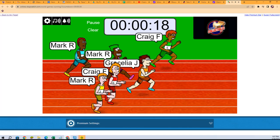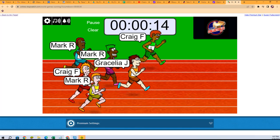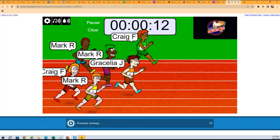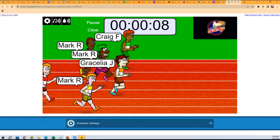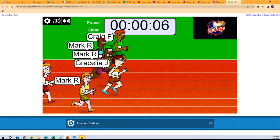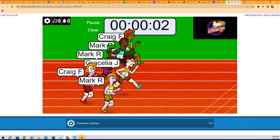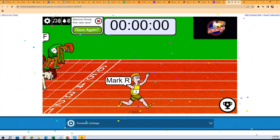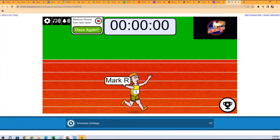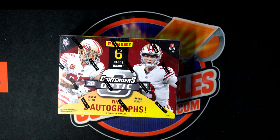Mark R at the bottom in the yellow — watch out for that guy! Craig is falling behind. Mark R in the blue, and here comes Craig at the top, Mark R at the bottom yellow — there it is! I told you, watch out for that guy. Mark R, you got it man, congrats to you!